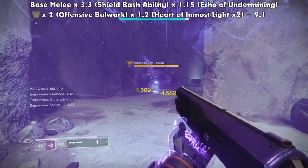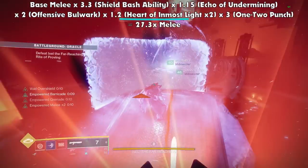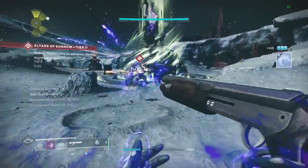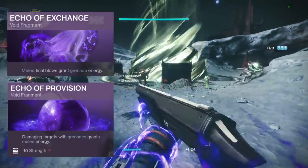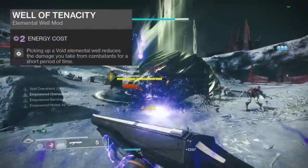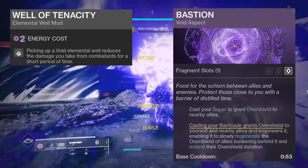After all these are set up, sprint towards the enemy, then slide before shooting your 1-2 Punch shotgun and follow it up with a Shield Bash. If you're doing it right, you should deal the equivalent of around 27 uncharged melees in one hit, or 41 uncharged melees against bosses, since 1-2 Punch grants a 4.5x melee increase specifically against bosses. With this build, you can cycle your abilities every 4-6 seconds by stacking the fragments that alternate between melee and grenade energy, which stacks with Heart of Inmost Light and the elemental well mods. You also have 6 seconds of 50% damage resistance every time you pick up a void elemental well, on top of the void overshield from your barricade through the Bastion aspect and Shield Bash itself.